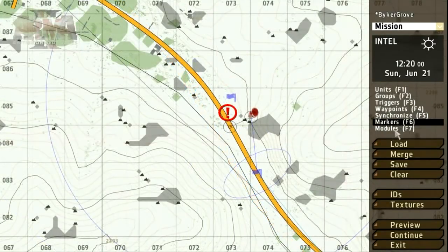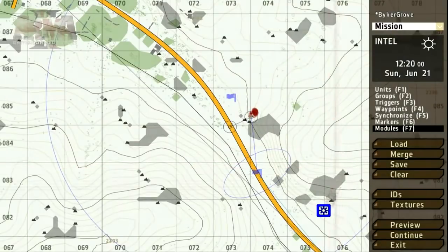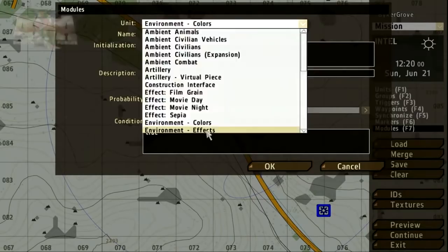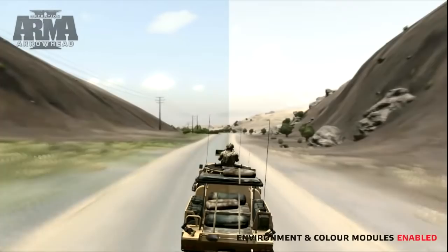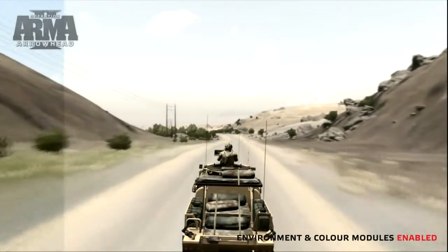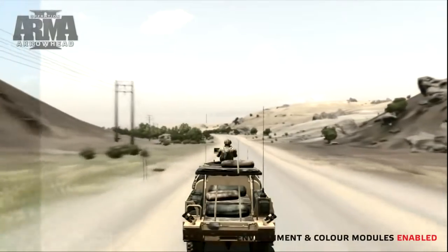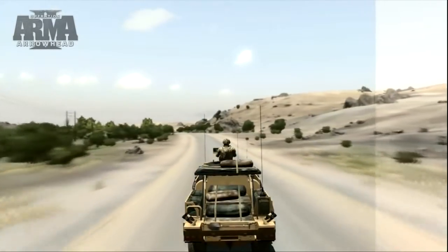To add some extra environmental effects to the mission, we can use the modules tool. Let's add some post-process and particle effects. These are great tools for adding extra feeling to your mission and depend upon the time, day and weather. The post-process effect will change the colour of the environment. Particle effects will add subtle weather effects such as dust, mist or snow, depending on the time of day and year.